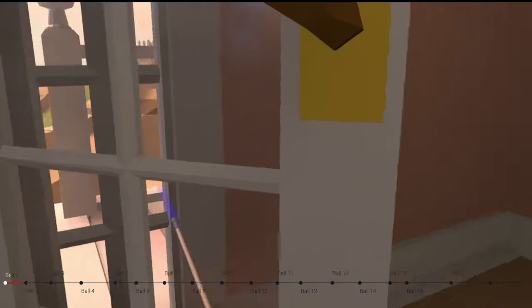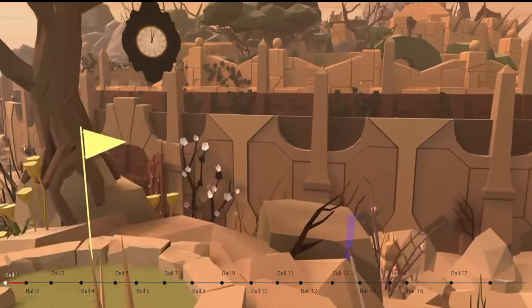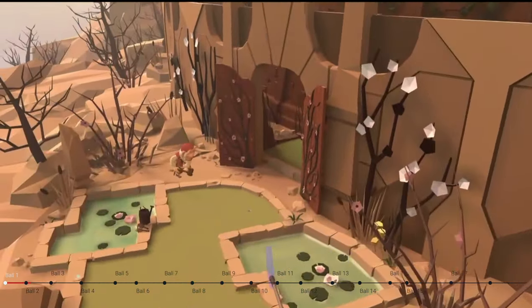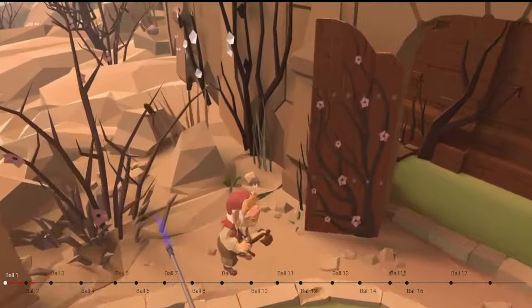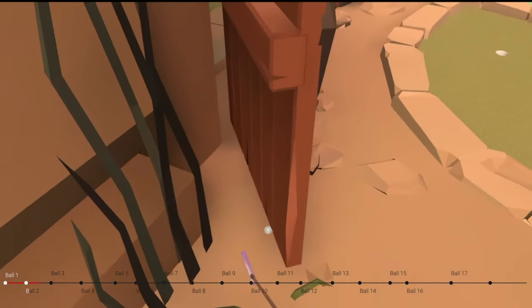We're going to turn to our left and then fly through the double door, past hole number 1, over to hole number 2. We're going to go just over Hoggle and just behind this left-hand door, and on the ground is ball number 2.